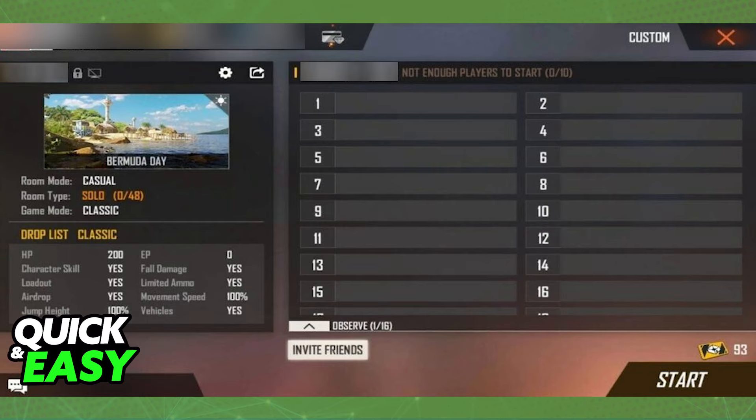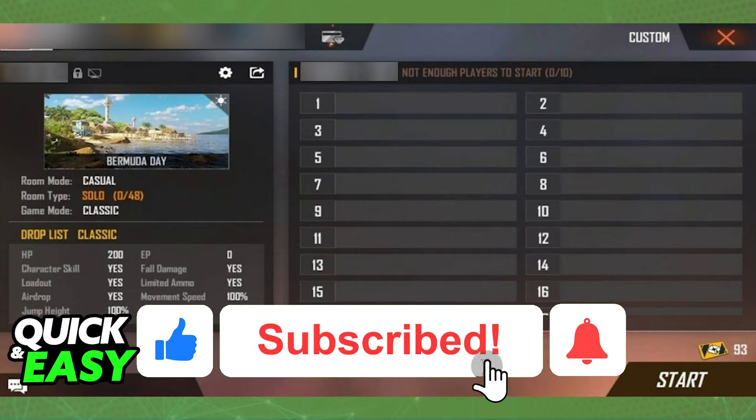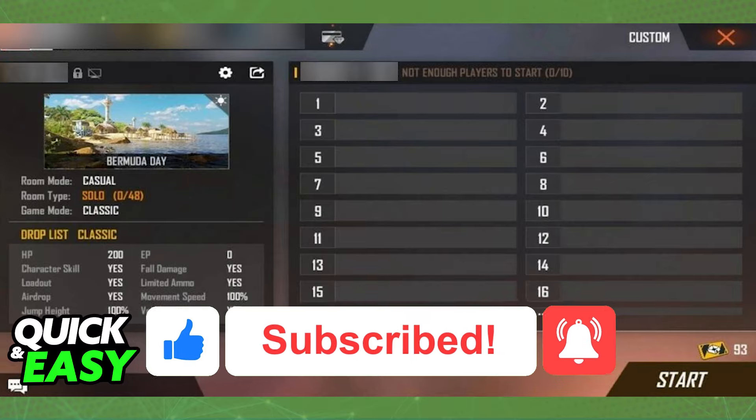As long as everyone is in, you will be able to select the 'Start' button and do your 1v1s as you wish. All you need is access to a room card. I hope I was able to help you on how to play 1v1 with friends in Free Fire. If this video helped you, please be sure to leave a like and subscribe for more quick and easy tips. Thank you for watching.